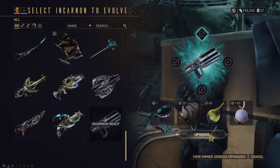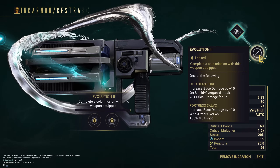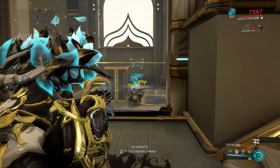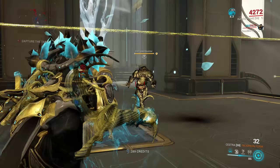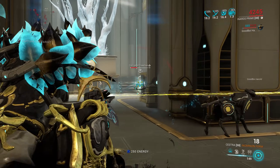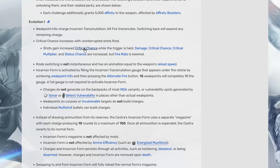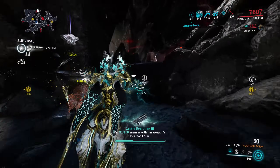Alright, the Sestra — this is gonna be interesting. What does the incarnon mode do here? I am in incarnon form... it's the same. So you just get a bunch of stats — damage, crit, status — and a lower fire rate. You just get juiced up stats. Interesting. I was expecting something a little bit fancier, not gonna lie. But I don't hate this, this is fine.